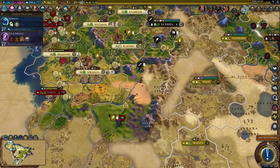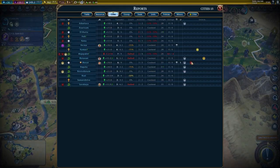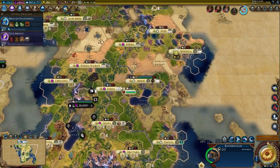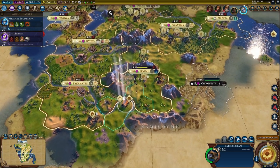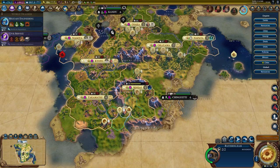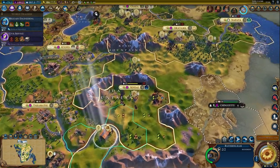This strategy has been tested across several games with Nubia and proven successful to various degrees every time. It really depends what districts you want to build throughout — sometimes you're in a golden age and want to build holy sites or purchase builders and settlers; other times you want a couple of campuses to keep up with science. Adapt to your game and do your own thing, but hopefully this blueprint helps. Thanks for watching — see you next time.